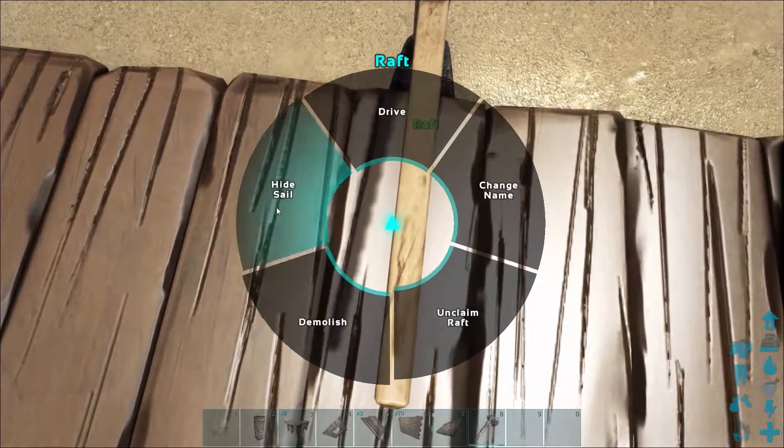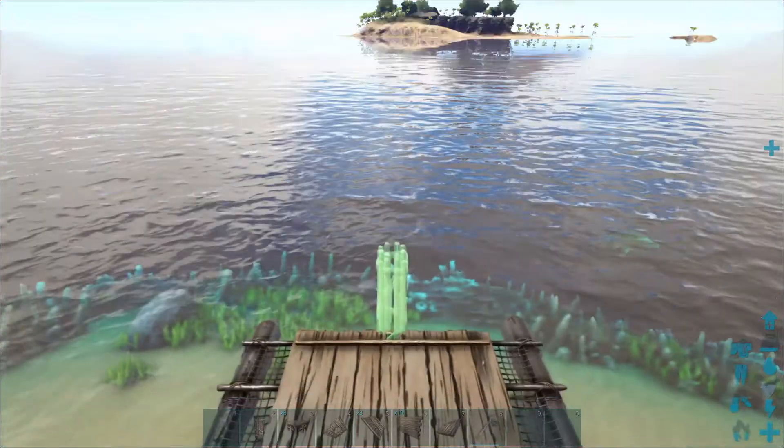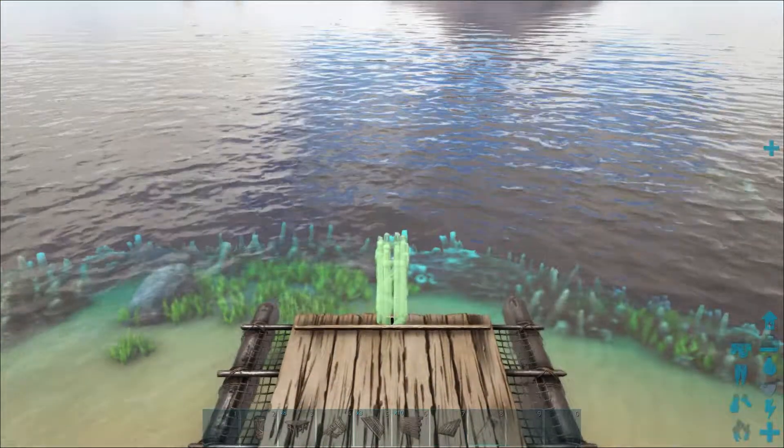Hey guys, the game changed yesterday and I'm going to show you how to build a basic dino carrier raft. This is useful for getting your dinos around the map and is also useful for farming metal on Herbivore Island. If you want to see the best way to farm metal, the link to that will be in the description.